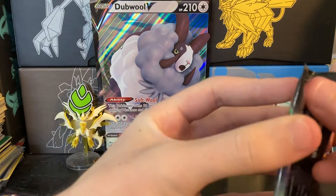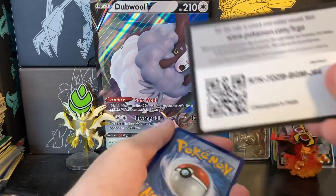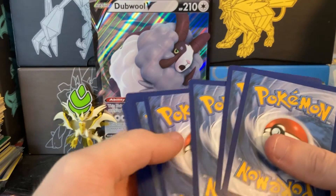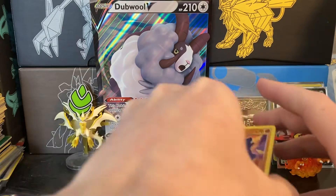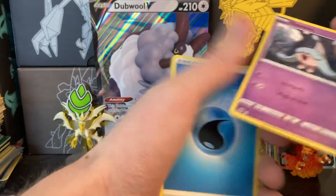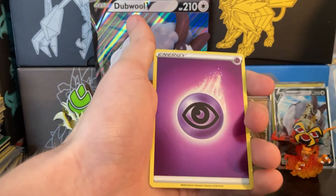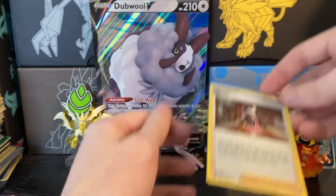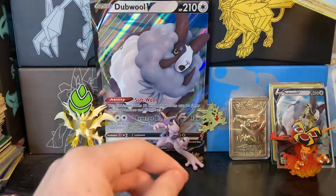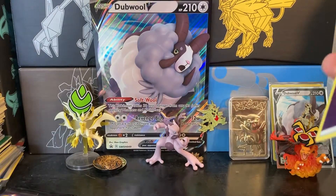Champion's Path — these are fun packs to open. I believe these are the ones that always have a holo in them. We have Machop, Pearloin, Scraggy, Full Heal, Water Energy, Beedrill, Absol, a reverse holo energy — I love the reverse holo energies, they look so nice — and Marnie. Yes, this is the set with all the holos, looks very nice. I'm not going to sleeve every holo since they come in every pack, but I do want to save the reverse holo energy.